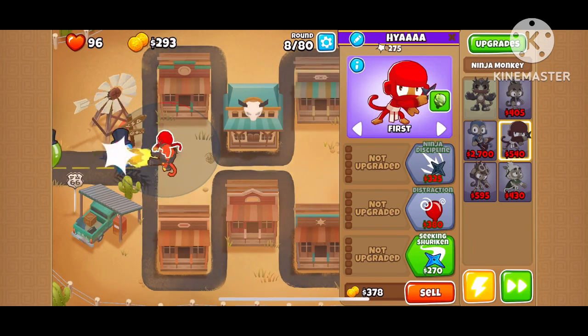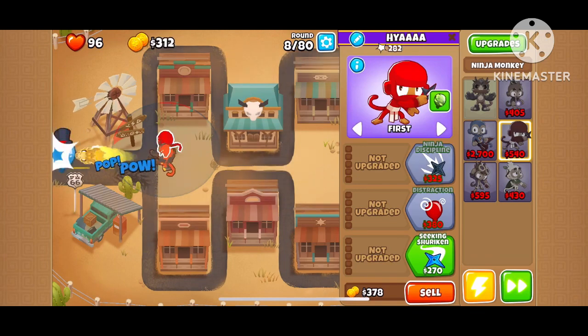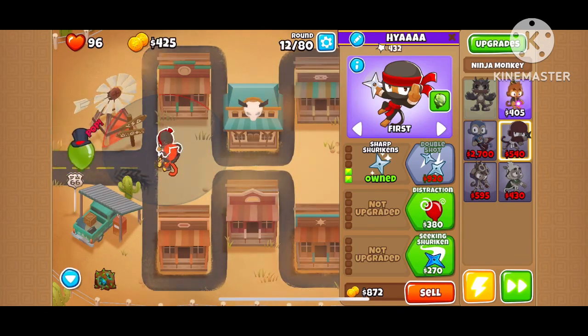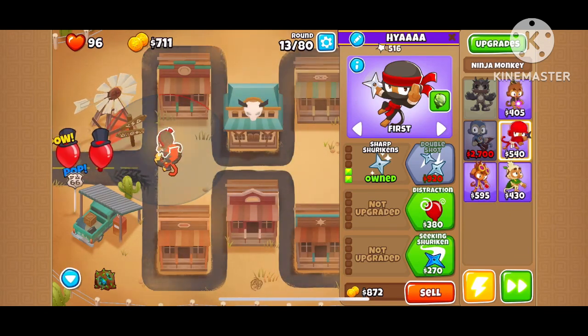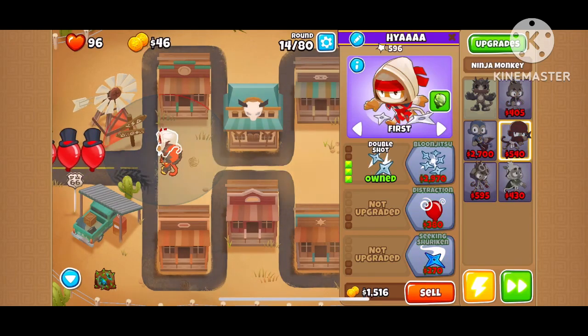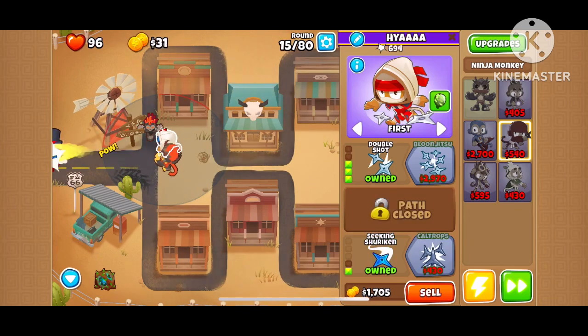Then you need to get the ninja monkey up to 3-0-1. Now that I have my 3-0-0, it's time for the Seeking Shuriken upgrade — acceptable.